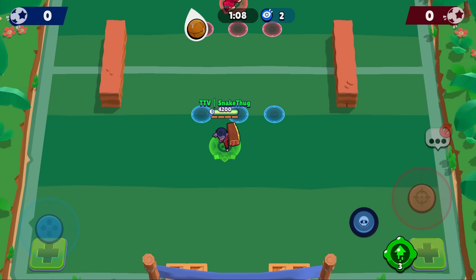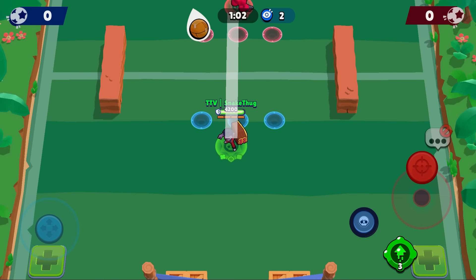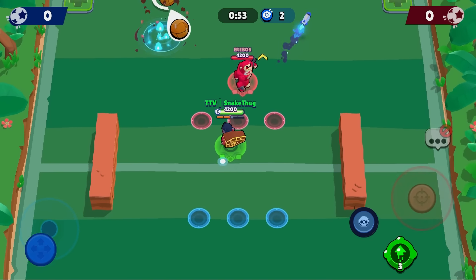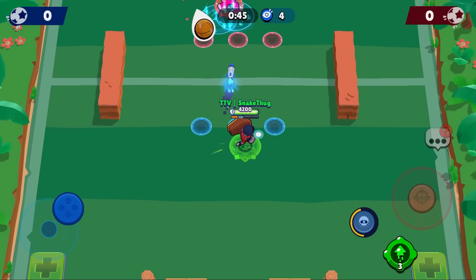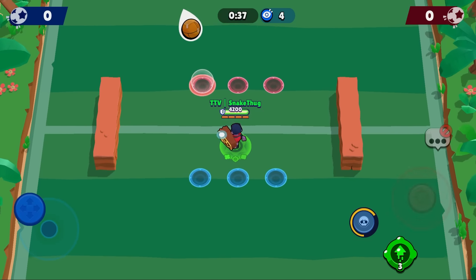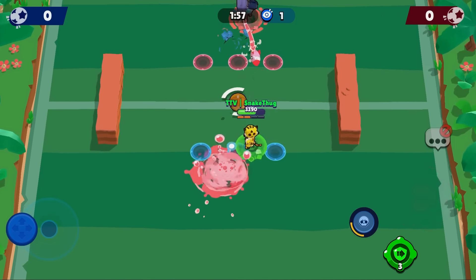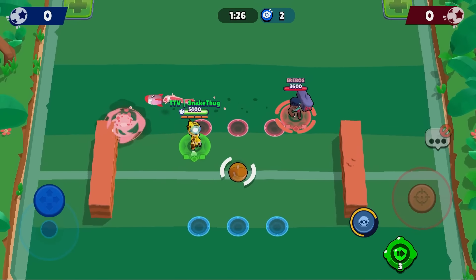The first key thing to know about Brock is that you always want your main attack to be at max range. You hit much better at max range than if you stand right in front of your enemy. Now Airboss will start moving — as you can see, if your enemy is at max range, especially someone slow like Surge, you will mostly always hit, which is much better than standing closer to him.